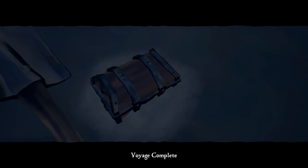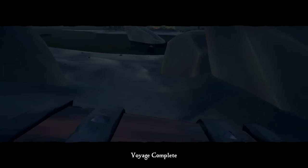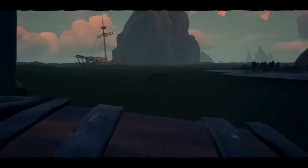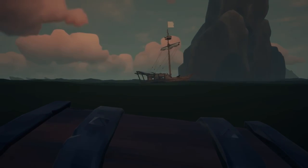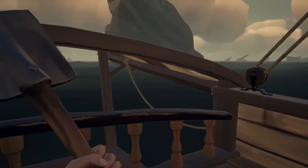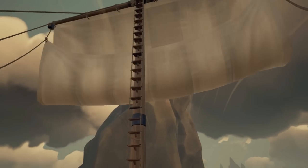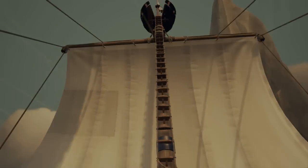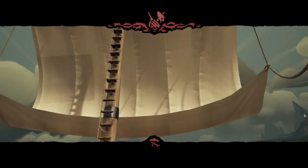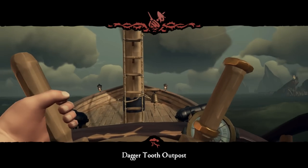Voyage complete! Now we just have to get it back. Pick up the treasure chest and get it back to the ship. Fortunately you can swim with a giant treasure chest. Hit X to drop your chest. Raise the anchor, sails up, and away we go. We got it!